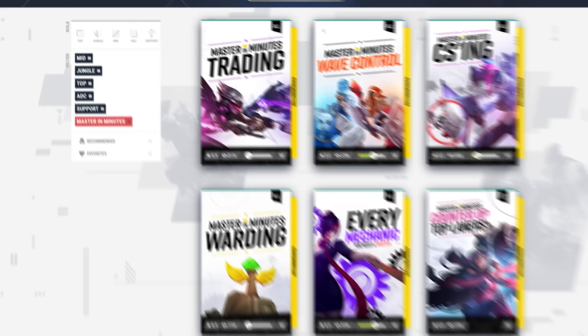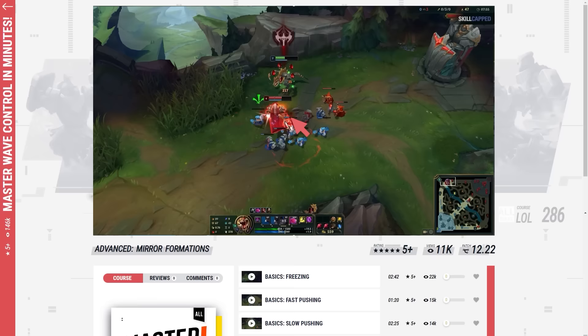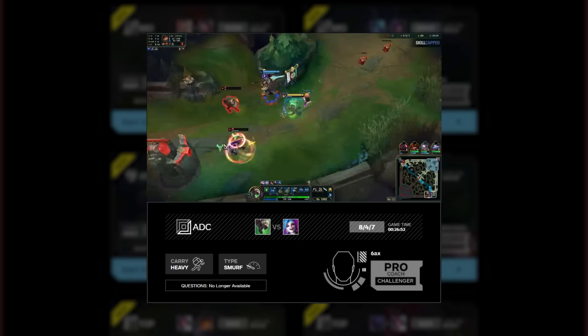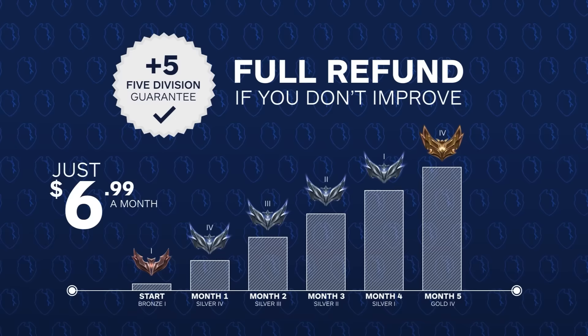Guides like this are only made possible by our website skillcapped.com. We have premium courses for every role and skill you need to improve fast and rank up — like our wave control course covering freezing, fast pushing, slow pushing, and bouncing waves, all in just a few minutes. We also have a trading course with a skill test at the end. Every week we release 10 brand new smurf commentaries where a challenger player teaches you how to climb out of your exact rank, plus one-on-one coaching from our trained challenger experts. We're backed by a rank-up guarantee: if you don't significantly improve while actively using Skillcapped, you get your money back, no questions asked.